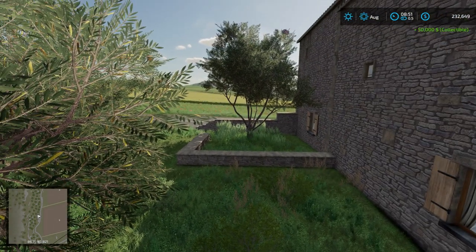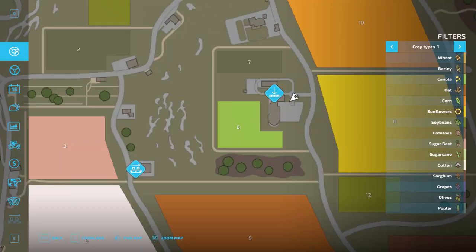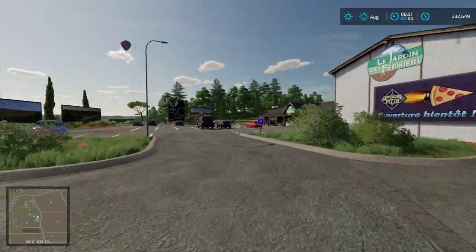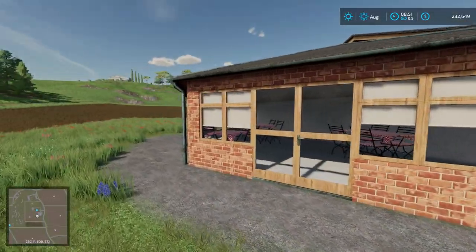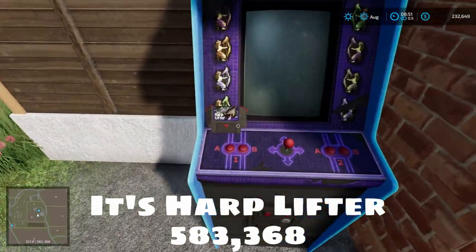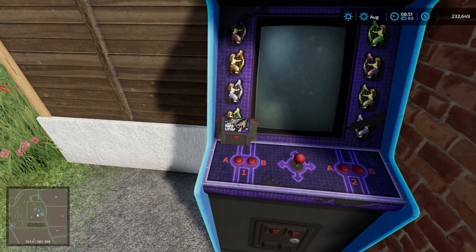You get 50,000 for each one of these collectibles — 50k, that's going to be a million bucks when we're done! Number three is Harp Lifter and it's very easy to find. Fast travel to Le Jardin de Fermier farm shop at field 7 and 8. Walk around the end of the building where all the dining tables are and you'll find the mysterious video game arcade machine Harp Lifter right there at 583, 368.